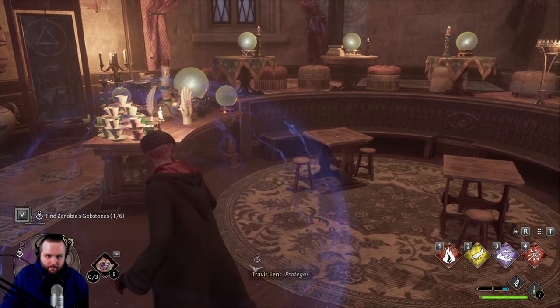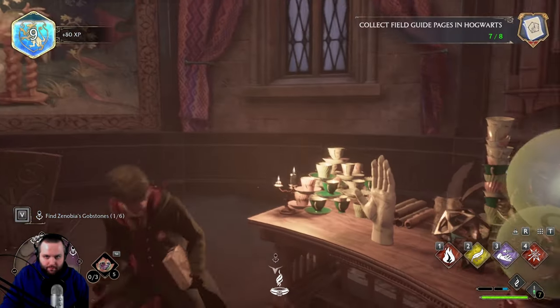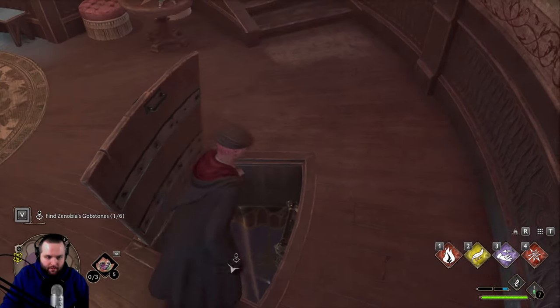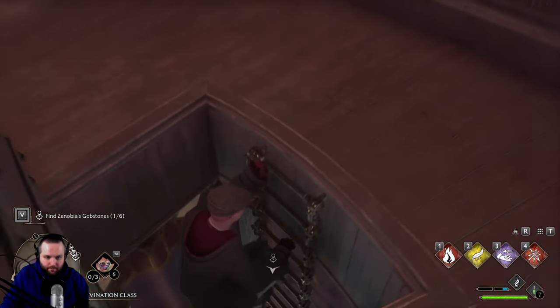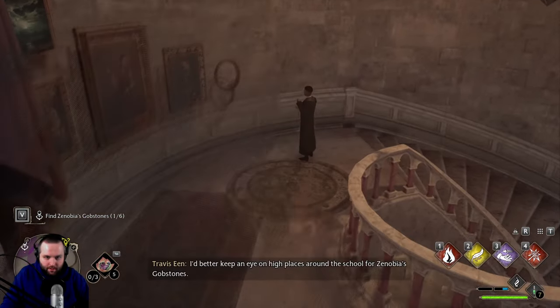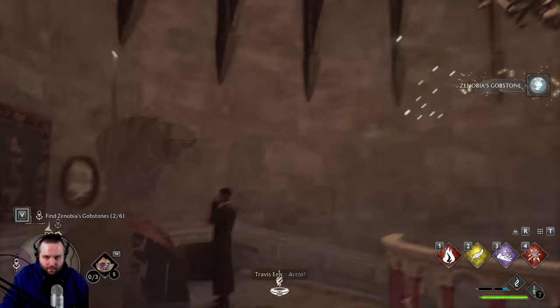Look at that — the palmistry model. The standing model of a hand is used to help students in the practice of palmistry. Depending upon the angle at which this model is read, it either has a considerable lifeline or is likely to die in a fortnight. Let's head down here — can we just jump down? There we go. Oh, there's the gobstone right there! Alright, that's another one.